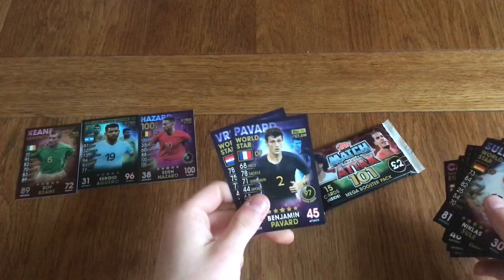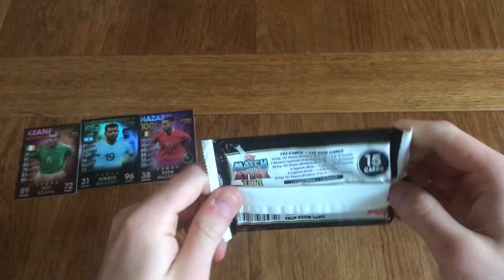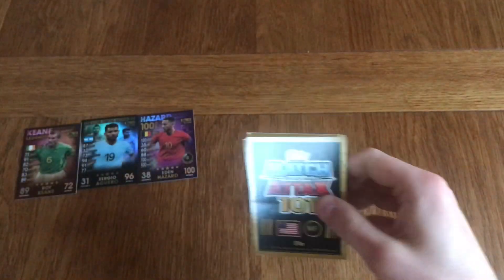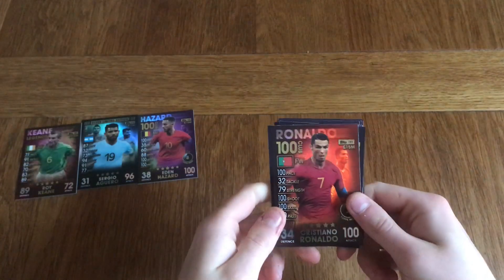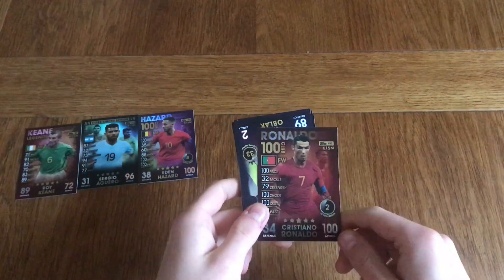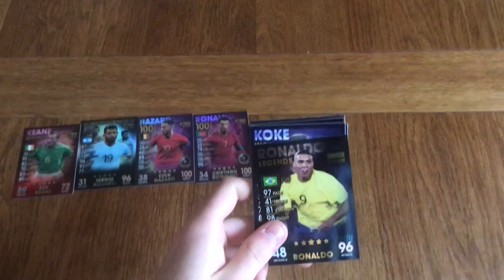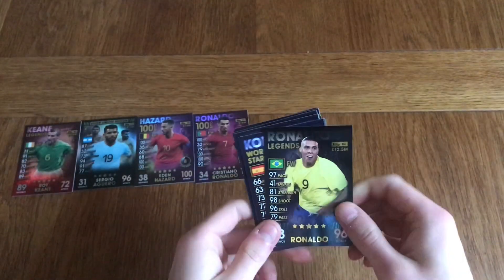Hopefully we get maybe another limited edition in the final packet. Let's quickly look at the odds — there you go guys, you can pause and have a look. Moving on to the final packet. Wow — we've got Ronaldo 100 Club in the last packet! That is absolutely insane. So we've got Messi 100 Club in the first ever pack and Ronaldo 100 Club in the last pack of this video. We also got Old Black Worldstar and another Legends card — Ronaldo, though this is the silver Legends, not the orangey-coloured Legends which I believe are rarer.